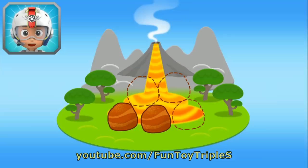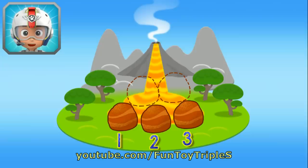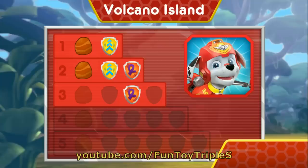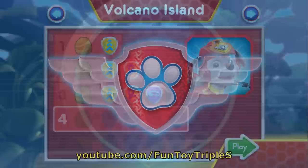Now Marshall has one, two, three rocks! There's only two rocks left to find! Keep flying to find them all so Rubble can block off that lava! You earned new badges! We collected the loop-de-loop! We found speed boost! We found the 360 spin! We found the rock! You've unlocked the next level!